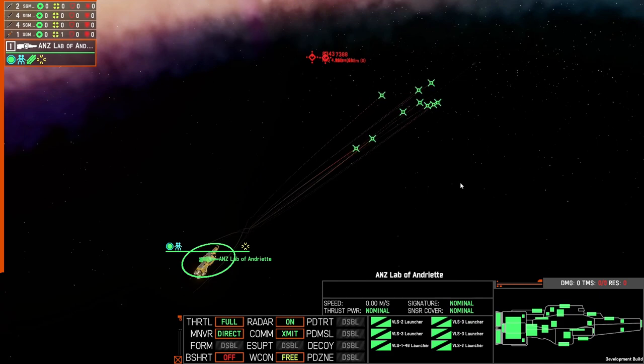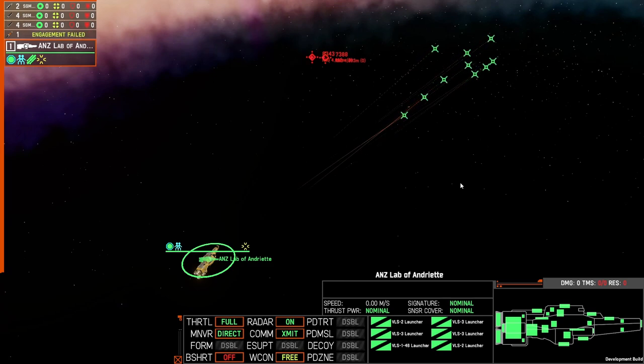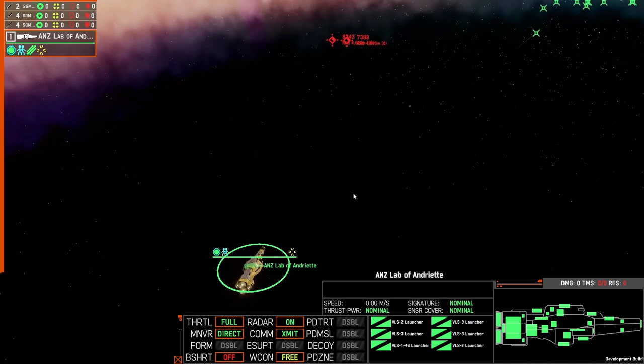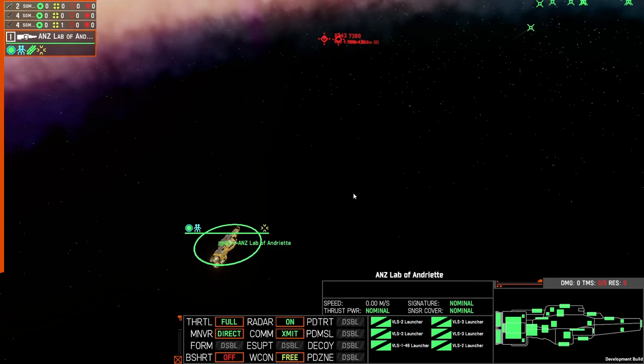One thing to consider when using this feature: make sure the speeds are either about the same if you want them to land at the same time, or if you want one to go ahead — maybe it's a support module designed to have decoys to soak up the enemy's point defense — make sure that one travels faster than your damage dealer. Also consider range: if you're firing something at 12 kilometers and something at 3 kilometers together in a salvo, some will reach max range and some will harmlessly explode.